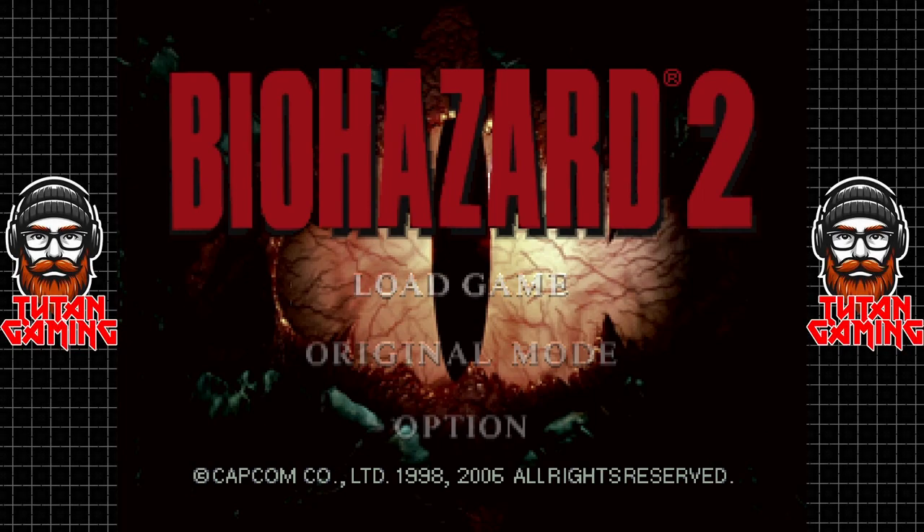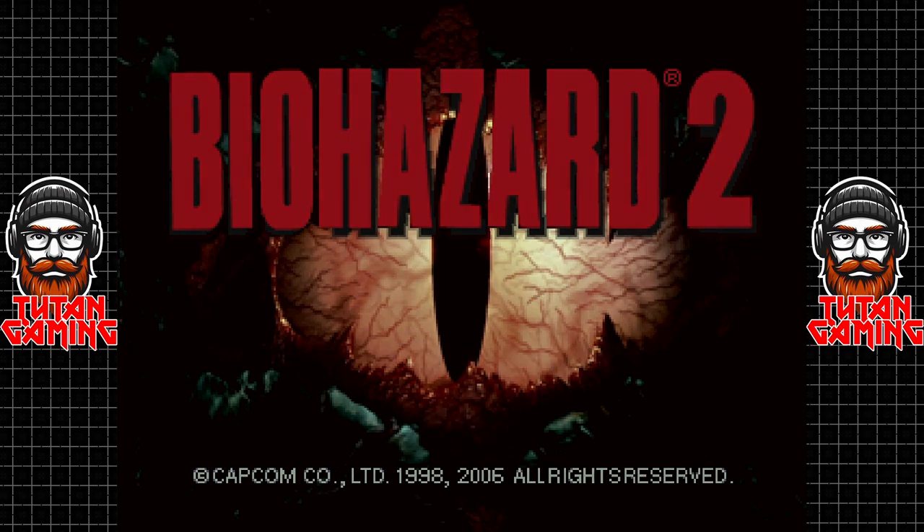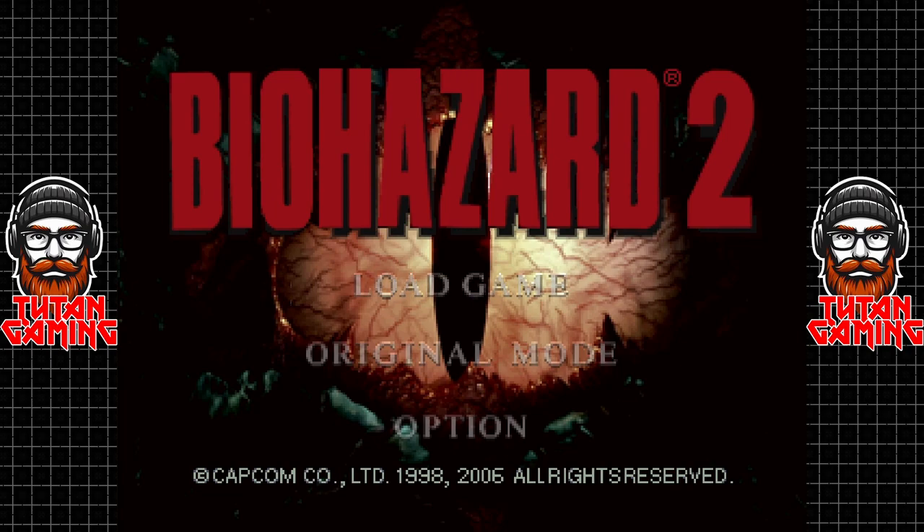Hey guys, welcome to another let's play. This is Biohazard 2 — but is it? This is a mod for the original Resident Evil 2 called Marvin's Mod, or Marvin's Nightmare depending on where you download it from. It was made by a few people and originally came out last year or the year before. It's absolutely fantastic — a short but incredibly sweet chapter that explains how Marvin ended up the way he did as we meet him in the opening scenes of Resident Evil 2.